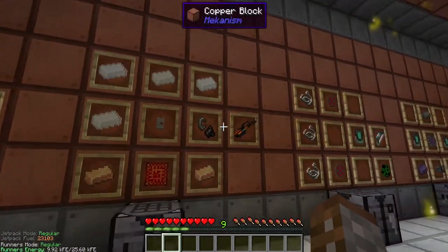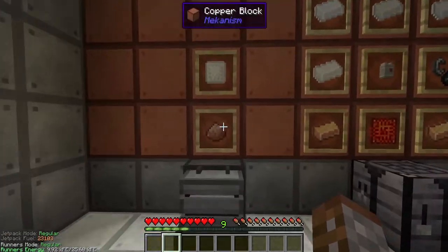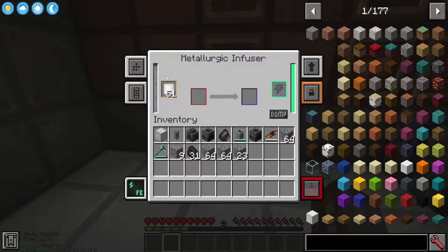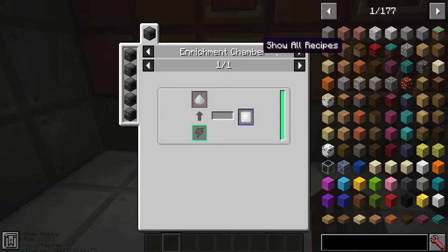Moving on to weaponry inside Mekanism - to get the flamethrower we're going to first need bronze. To get bronze you're going to need the Metallurgic Infuser. Inside the Metallurgic Infuser you're going to need tin, but you cannot put regular tin ingots inside - you need tin dust or enriched tin. Enriched tin gives you eight times the output, so go straight to enriched tin, which is just tin inside an Enrichment Chamber.